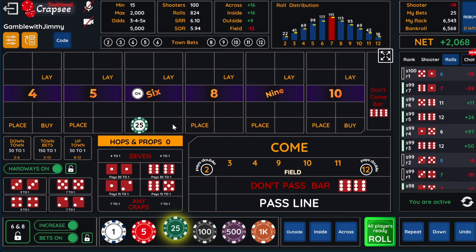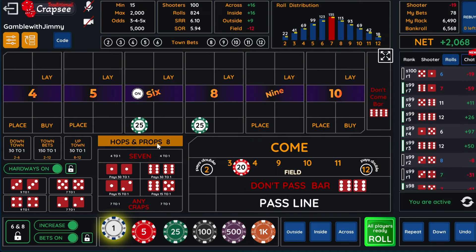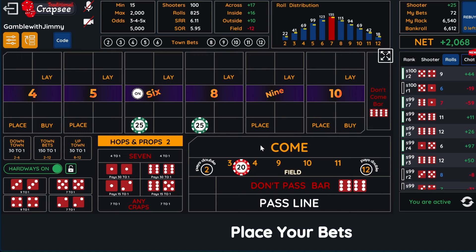So we're going to start this one off at $25 each and go $20 on the field, and we'll do our hops for $2 each. This equals eight; this would be 20. If we roll a six or an eight, this would be a $28 loss, and we would be reimbursed with the six and eight. That's a really good one — we have a five and nine hopped, so we win the hop and the field. $20 for the field and $30 for the hop — that's $50.